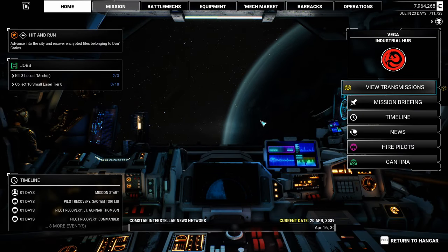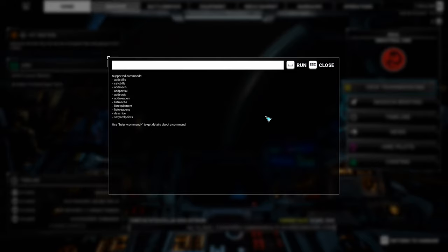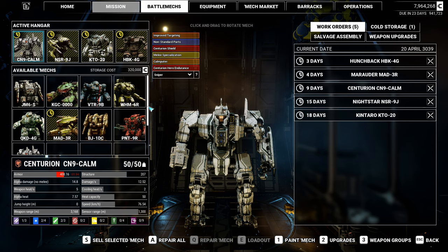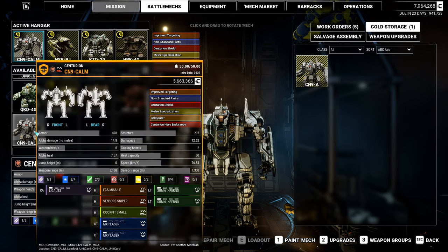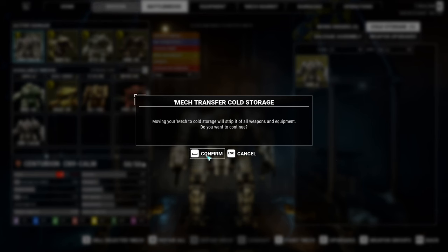If you want a Computer of your own to play around with, I believe it might now be possible to find it on the mech market. Maybe. If not, you can press F10 and then type in addmechcn9-com, and it will be yours for the low, low price of zero C-bills. And there it is. Now I have two of them, which isn't great, so let's just chuck this into cold storage and forget it exists.